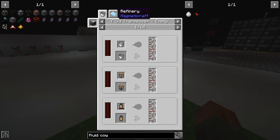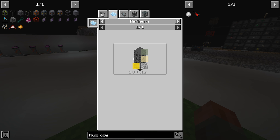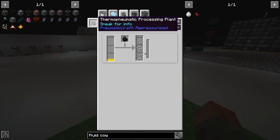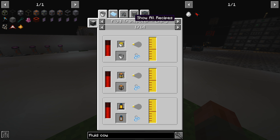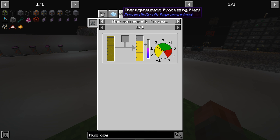To get plastic, you almost certainly want to go through LPG or something along those lines. To go from LPG to liquid plastic, you can either use the refinery from Magneticraft or the thermo-pneumatic processing plant from Pneumaticraft itself. So LPG is the same in both cases.